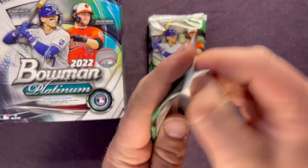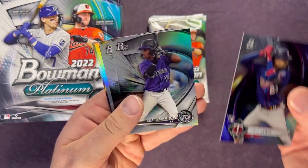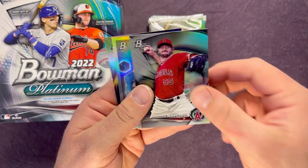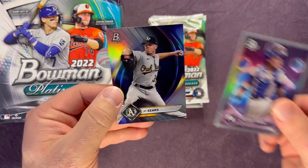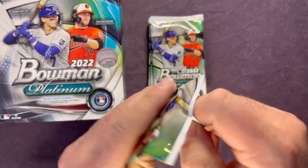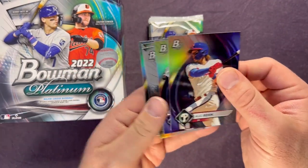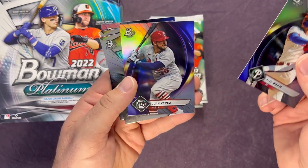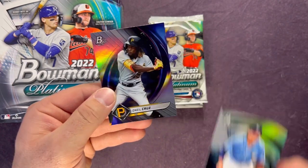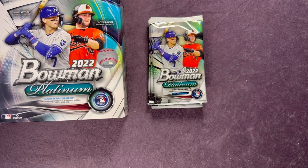Let's move on to our next pack. Royce Lewis, Amador, Marceau, Francisco Alvarez, and a JP Sears. The other auto is probably coming here — it's only got a few more packs. Looks like Alec Bohm, Juan Yepez, Vanellis, Cooper Kenny, and a nice O'Neal Cruz — another nice top rookie right there.